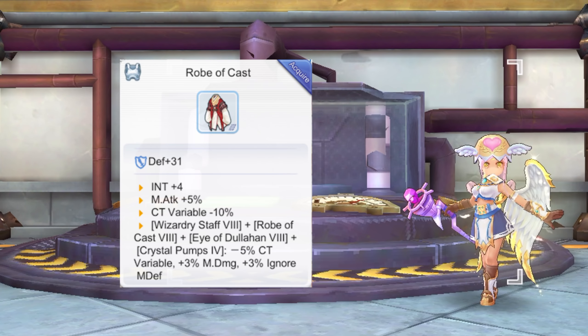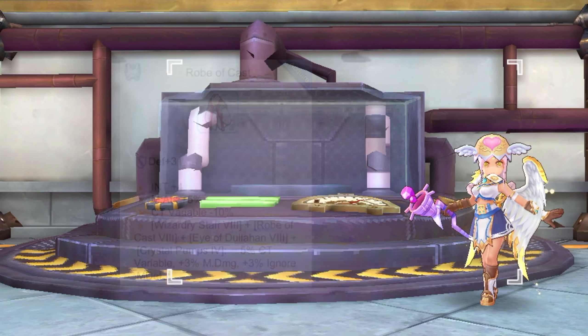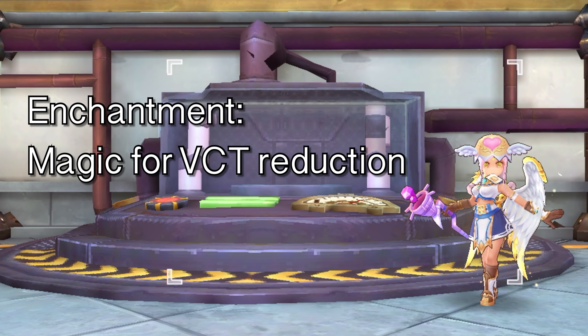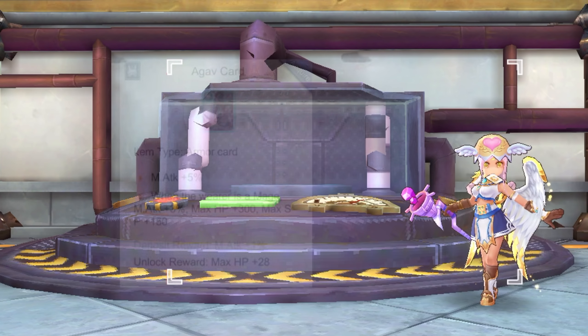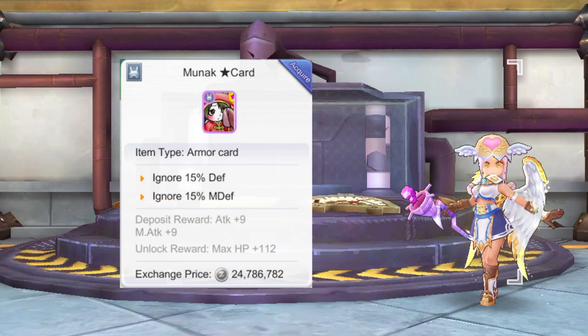Next for the armor, similar to Warlocks, you may use a Robe of Cast as it gives high INT, Magic Attack, and variable cast time reduction. Upgrade and refine it to higher levels for bonus INT, Dex, magic attack, and Ignore MDef. Similar to your weapon, you should aim for the Magic 4th enchantment for variable cast time reduction. As for armor cards, you may use either an Agath card for additional magic attack, or a Munach Star card for more Ignore MDef.